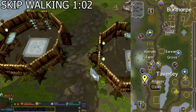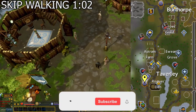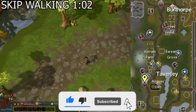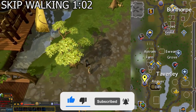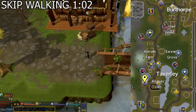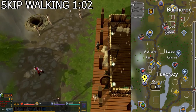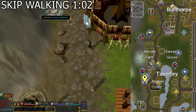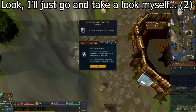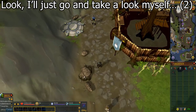Go west towards the Taverly lodestone, or even better, use its teleport if you have it unlocked. You should click on the Taverly lodestone to unlock it if you haven't already, as I'll go through the rest of the quest assuming you have it, and it is helpful in other aspects of the game as well.